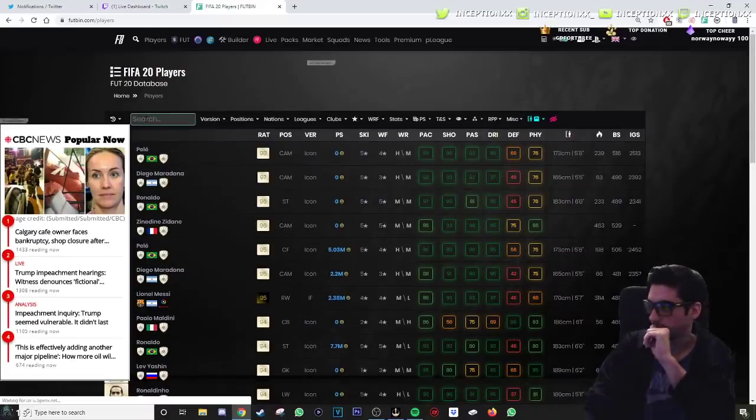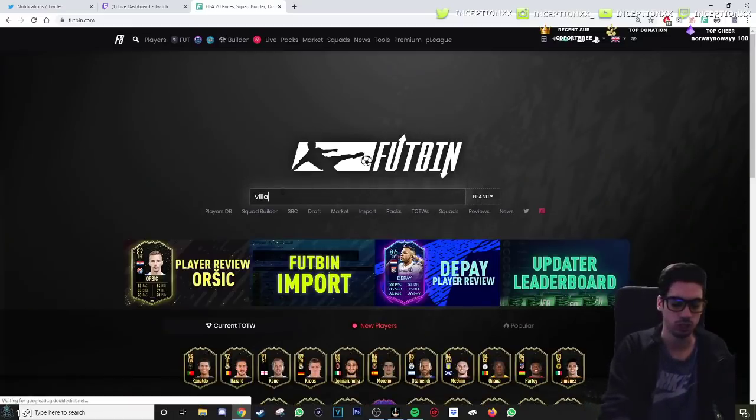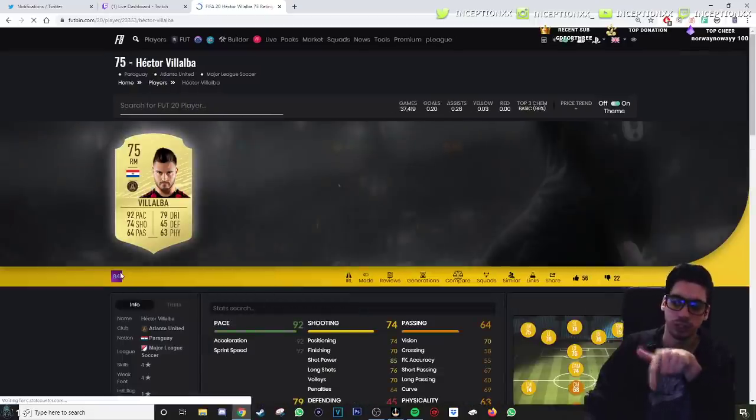Let's check out these new League SBCs. One guy is called Villalba. I think they actually tell you the price of the whole entire SBC, if I'm not mistaken. So let me see what's up with that. So Villalba is this one. I don't think they updated it on Footbin yet — oh, no, they did. It's right there. Perfect.